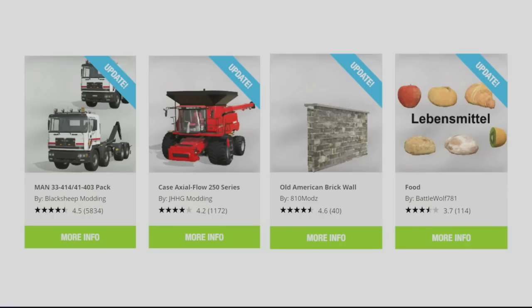And then on Friday the 30th: the Mound 33-414-41403 pack by Blacksheet Modding — I think that's had an IT runner system added. The Case Axial Flow 250 Series by JHHG Modding, the Old American Brick Wall by 810Mods, and the Food by BattleWolf781 all had updates.